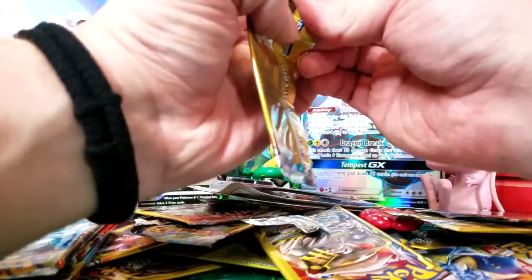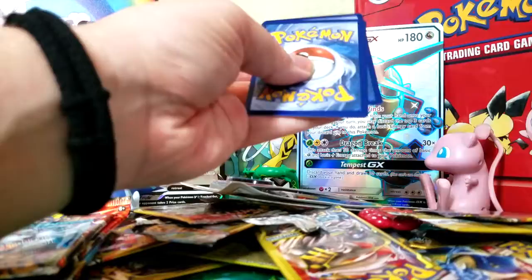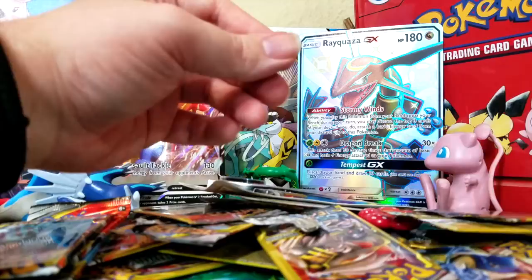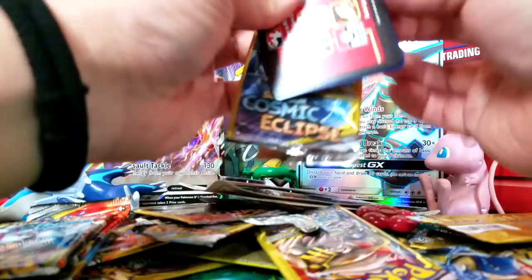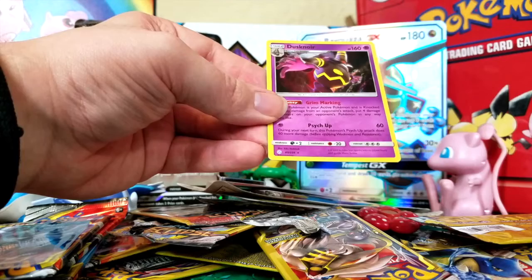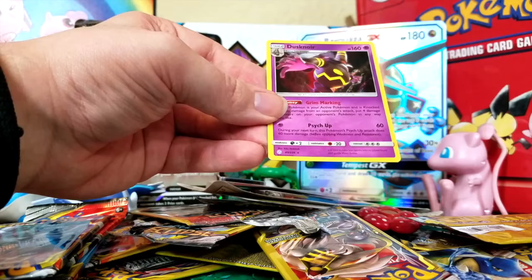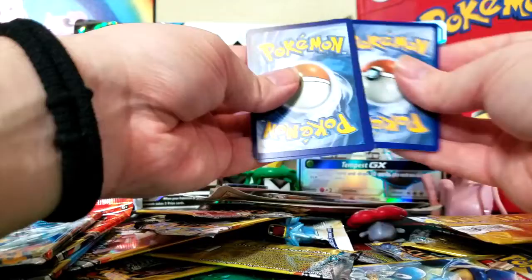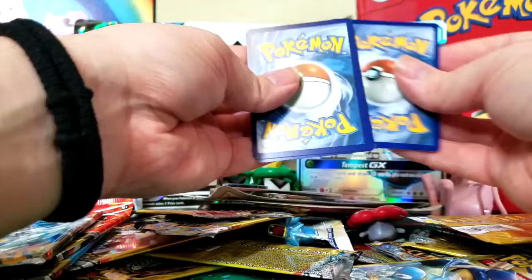Next pack: Hurtier, Lit Leo, Seismitoad — Regular Rare — so we did get a Rare in that one, just nothing sparkly. Then: Partier, Oddish, and a Holo Dusknoir! That is so cool — I love those Sinnoh Stone evolutions. I never got to play through the video games that had the Sinnoh Stone, but I will be soon because I have my DS now. Then: Cosmo, Azarill, Reverse Holo Swanna — fun!